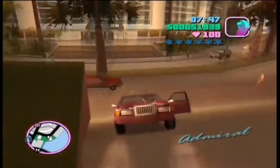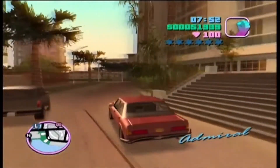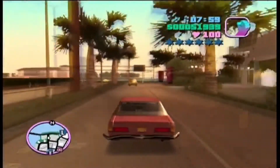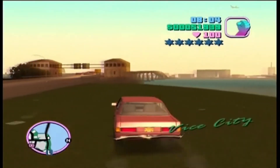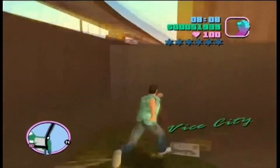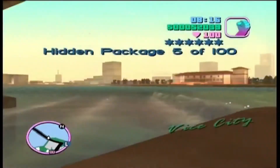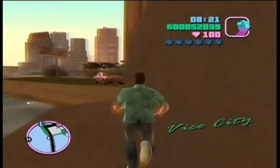The next hidden package is underneath the bridge. Be very careful here because Tommy Vercetti cannot swim unlike Vic Vance, so be very very careful. And just in case you were wondering, Vic Vance was the main character from Vice City Stories.